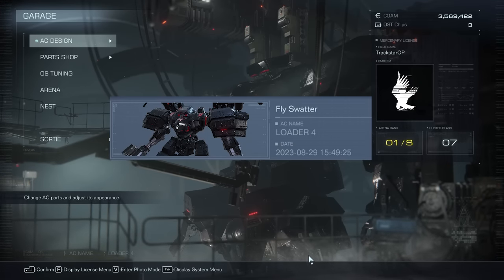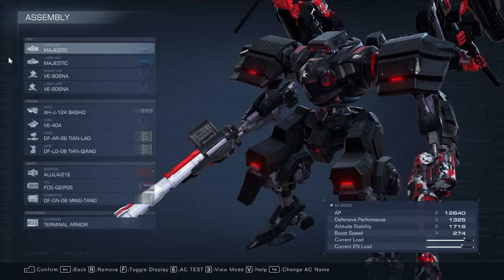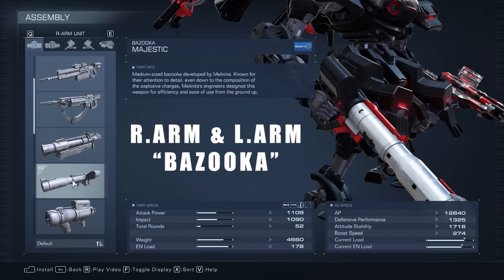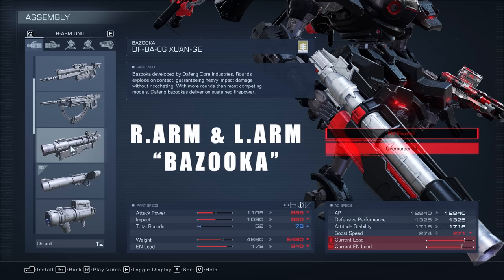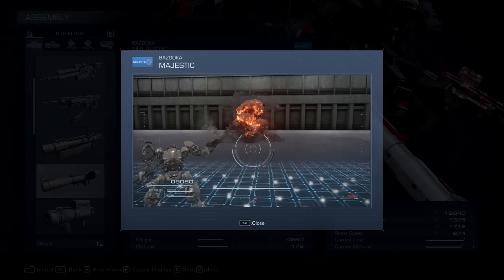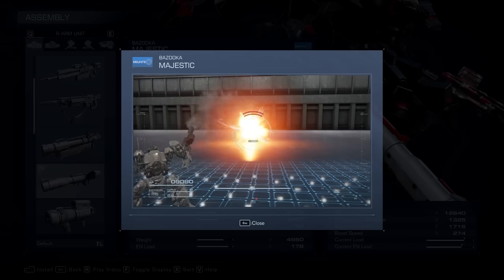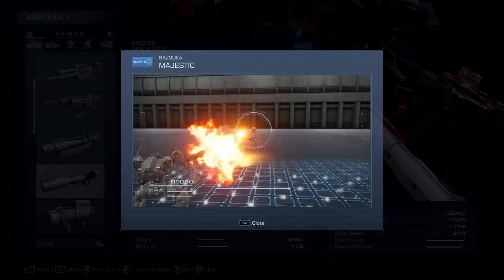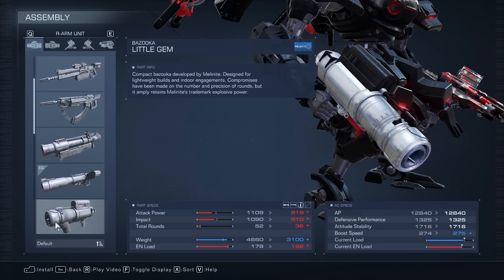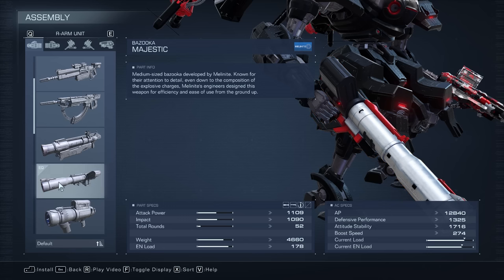For this build I'm going to be using a lot of explosive weapons. For the most part you could use things that do high impact, but for me it was a no-brainer to use explosives. On the right arm unit we have the bazooka. It's a little bit lighter than the DFBA bazooka and we can carry two of these. It shoots pretty fast, which is what we want — we want to shoot it and for it to do the damage quick. You could probably mess around with some of these as long as they do high impact, but for me the bazooka seemed the best choice.